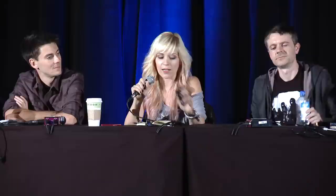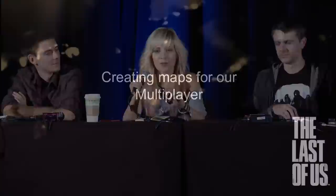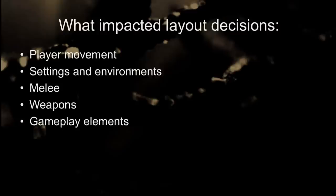I'm going to talk about the layout creation for our levels and the multiplayer. The uniqueness of our game impacted the layout and our decisions. The main things that imprinted on our layout were player movement, setting and environments, melee weapons, and gameplay elements such as supply caches and medkits. To help illustrate this, I'm going to use the Bus Depot DLC level as an example.